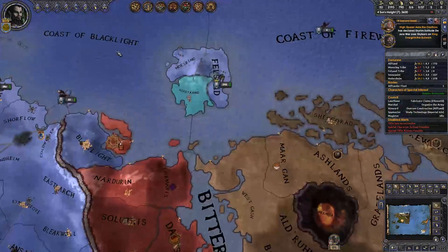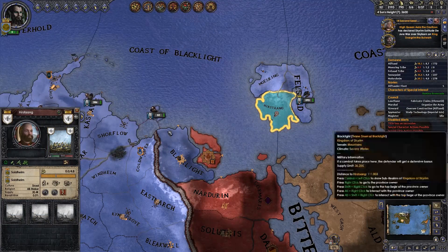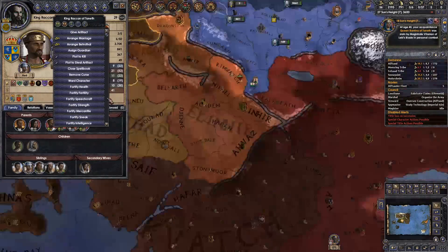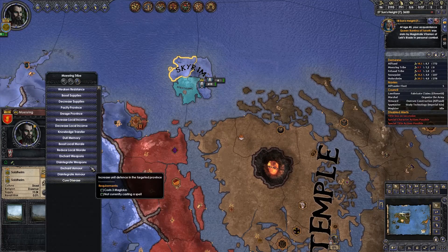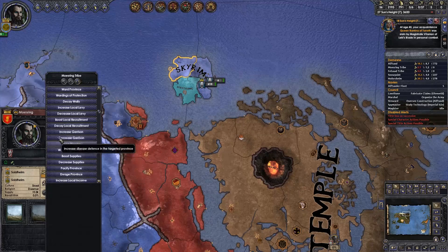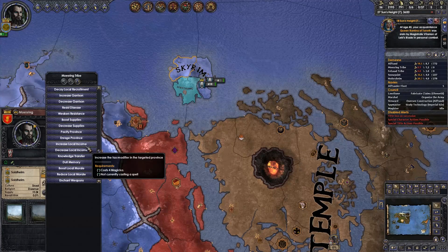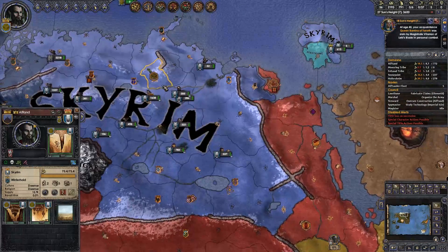How do we do this? I'm still not entirely sure what's the next best step to take. I think we need to take Hirstang next, and then we need to start fortifying Solstheim — converting it to Feudal, because right now it is obviously all tribal lands. We can cast spells on provinces — I completely forgot about that. Apparently we can also increase taxes — increase local income. That's another way of increasing taxes. We'll look at it more next episode because we unfortunately don't have any time left on this one.